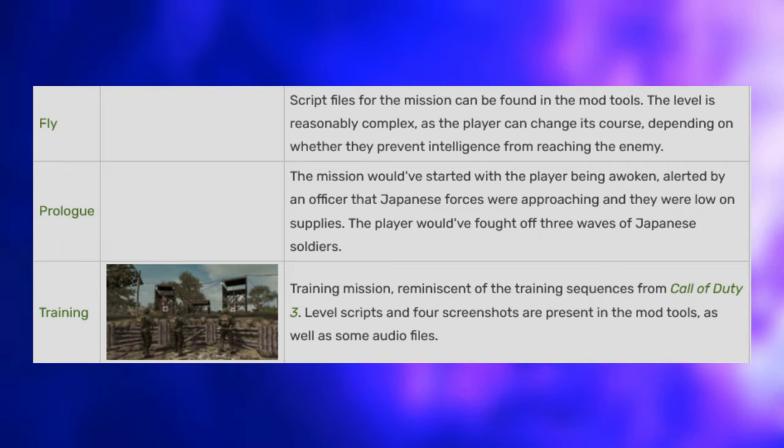Ammo-Matic — Ammo-Matic is a known cut zombies perk intended for Shi No Numa. This perk only exists in texture sheets and leftover voice files, and was designed to provide players with a Max Ammo upon purchase. Despite being cut from World at War, custom map creators have brought the perk machine to life. Cold War Zombies and Modern Warfare Zombies do have ammo crates where players can purchase ammo, so the concept eventually made it in in some form.